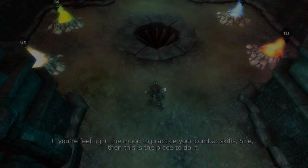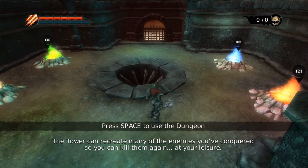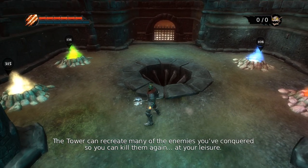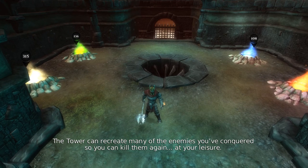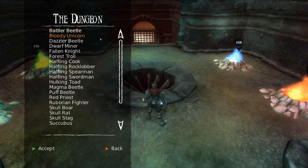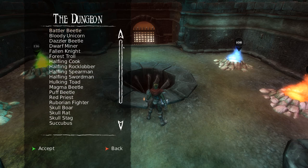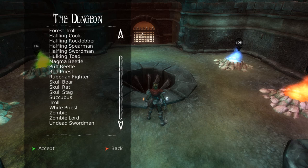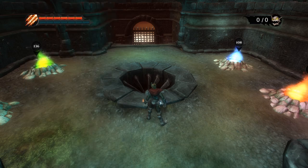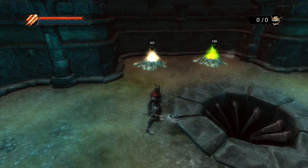Now here is the training grounds. If you're feeling in the mood to practice your combat skills, this is the place to do it. The tower can recreate many of the enemies you've conquered so you can kill them again at your leisure. You press space and you can choose any of the creatures you've encountered and fight them again. You can also use your minions, so this is a perfect time to show you those. At the moment I can have 30 minions with me.